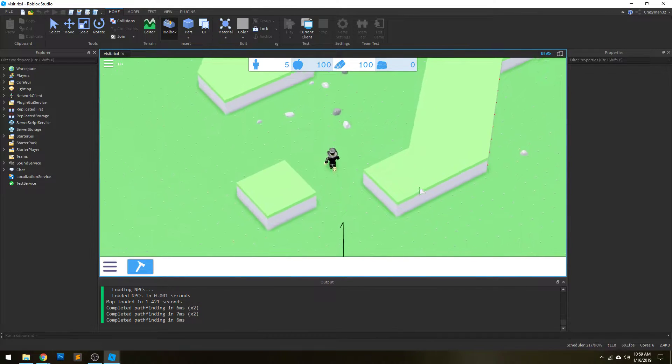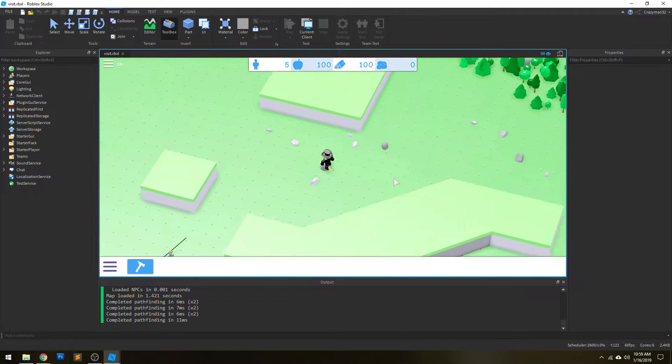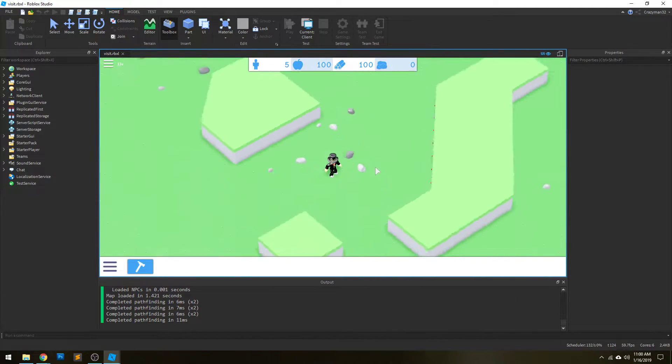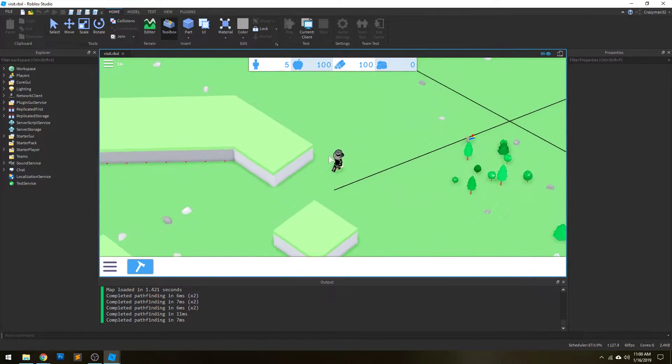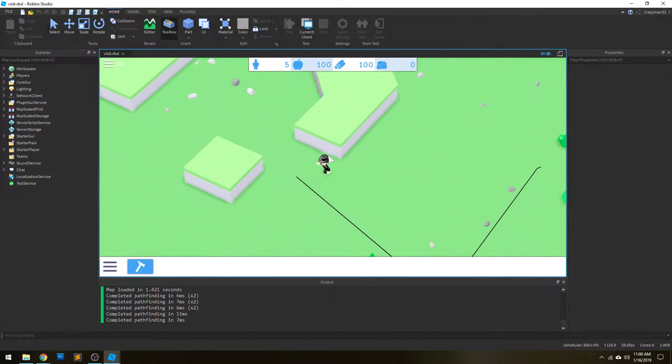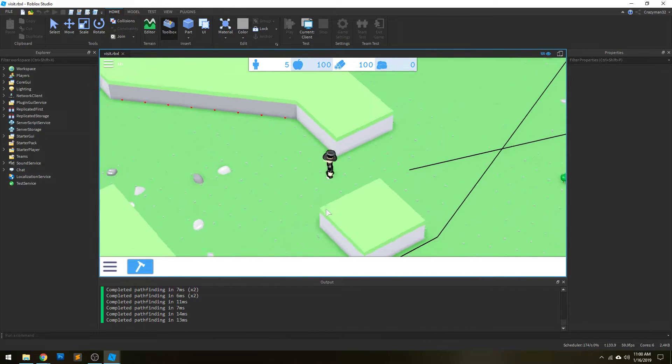Let's take a look at the pathfinding system in Aerotopia. This is something I've been working on in the last week, and it has taken a lot of time to understand how to build this in the first place, but I finally got it in a working condition. It's not perfect yet — there are still some issues here and there — but I want to show what I have so far.